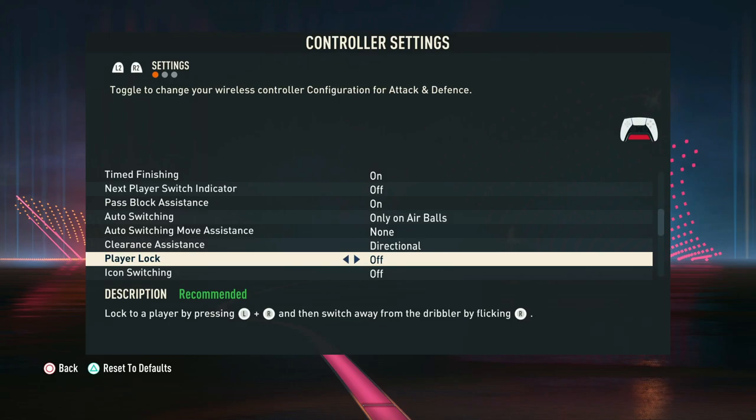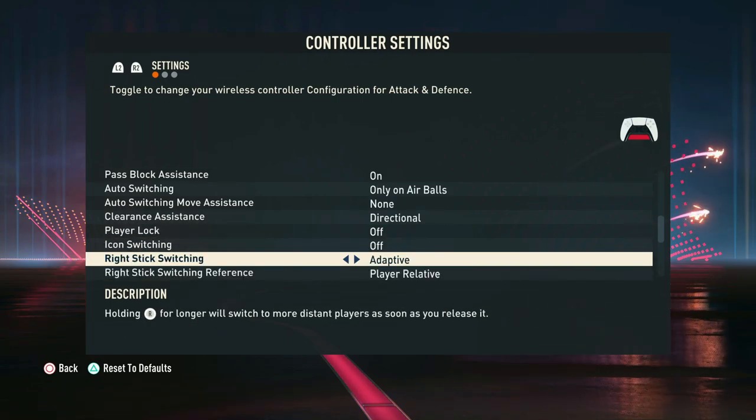Player lock and icon switching are two things that we don't use — we don't think they're very useful at all, so we just leave them off and don't suggest using them either.